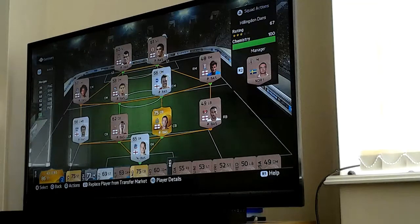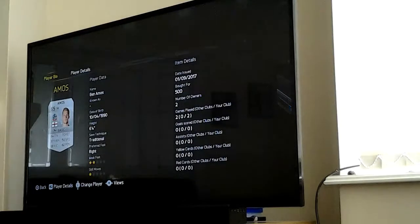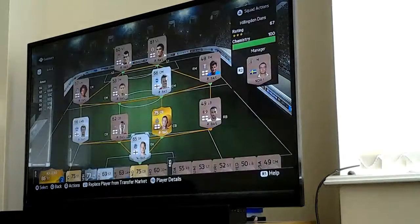Starting off with our keeper Ben Amos. He has got two star weak foot, one star skill moves, 64 diving, 70 reflexes, 67 handling, 50 speed, 66 kicking, 60 positioning. He's from Bolton. I issued him on the 1st of September 2017, and the number of owners is one, bought for 500 points.